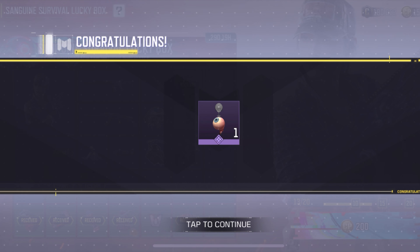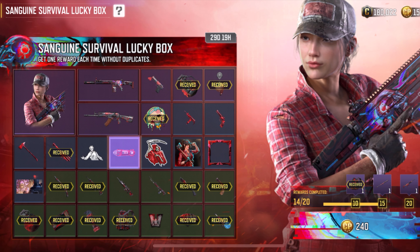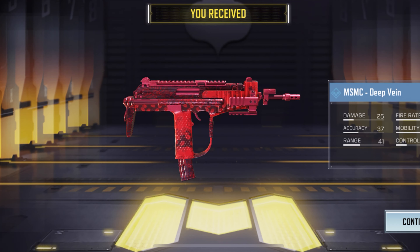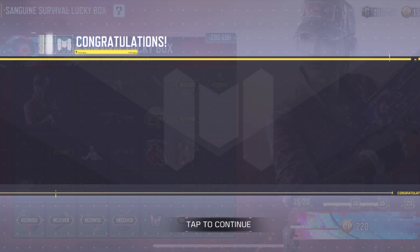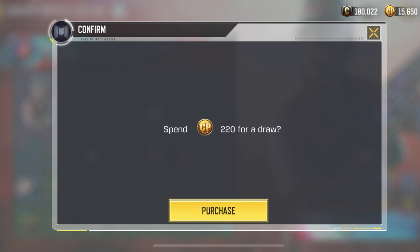Hey, another epic! This is a pretty cool charm — it's an eyeball, check it out. Not bad. I think this is probably going to be one of the more popular crates, or lucky spins, just because of the character. It's a unique new character in the game, so that's pretty cool. Let's keep rolling.